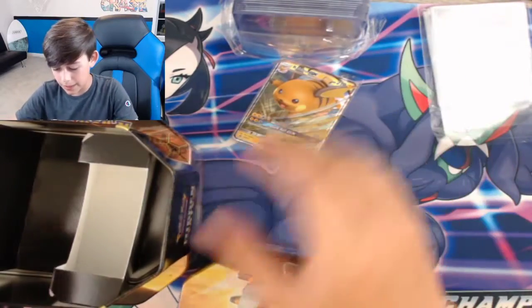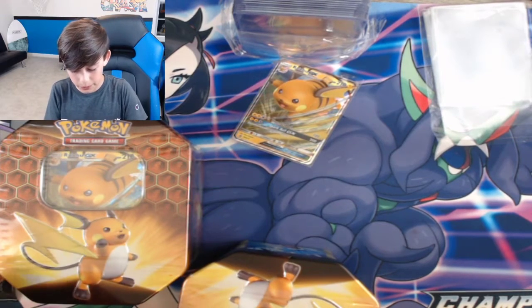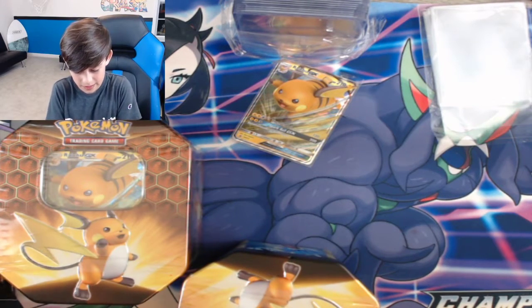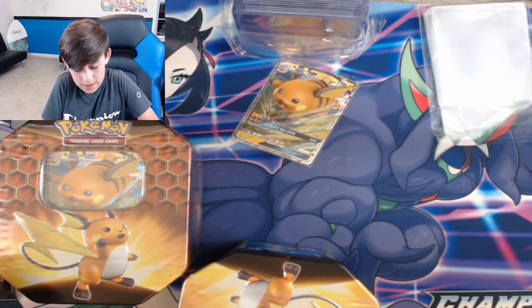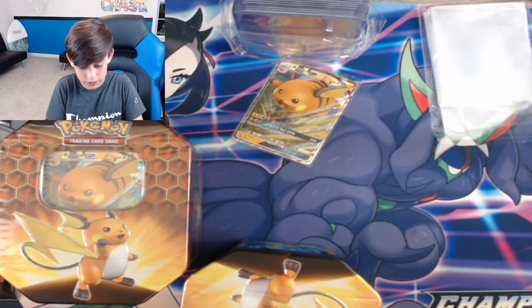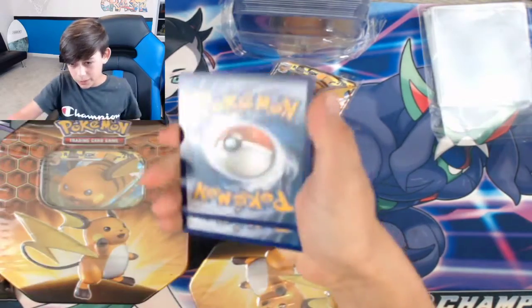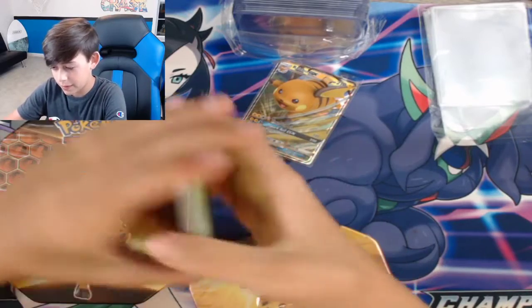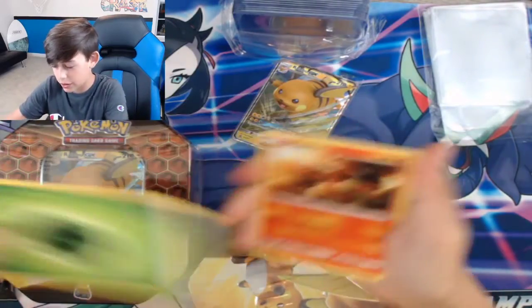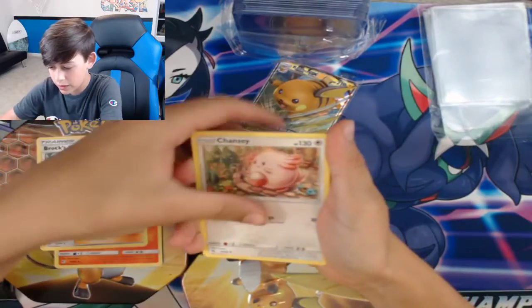We're in our first pack — can we pull a Charizard or one of those three Pokemon I listed? That would be awesome. Out of the three, I'm mainly after the Glaceon because it's more expensive and I just like Glaceon. All right: Energy, Magmar, Brock's Grit, Chansey, Geodude...